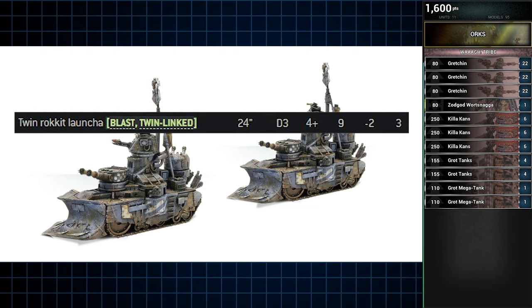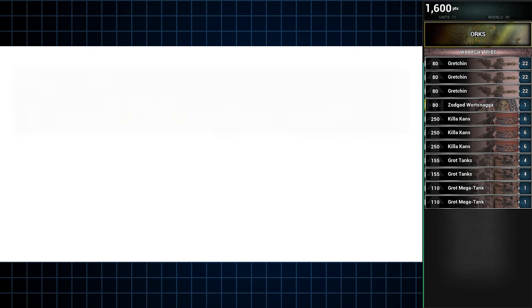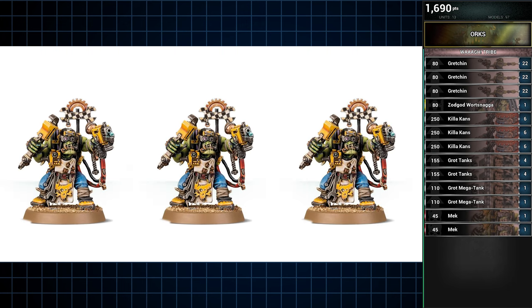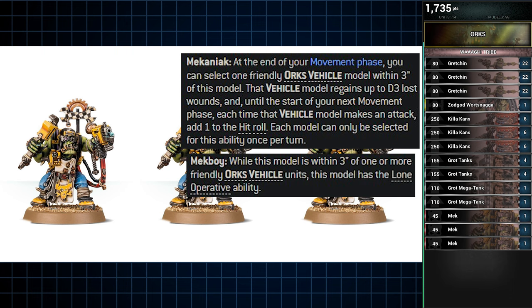In addition, the mega tank has mega tank weapons, which is an anti-infantry array style ranged weapon. At this point there are quite a lot of vehicles in this list, and to support them are three units of Meks. Meks have the typical ability combo possessed by many engineer-type characters: repair D3 wounds to a vehicle in your command phase, and gain Lone Operative while near a friendly vehicle unit, which is sure to help the many war machines in this list do work.